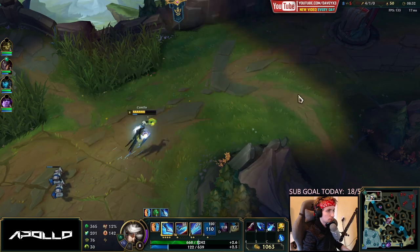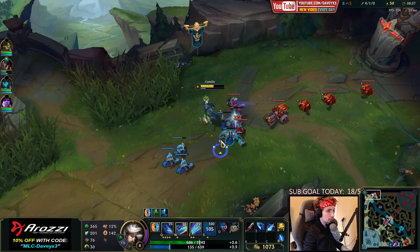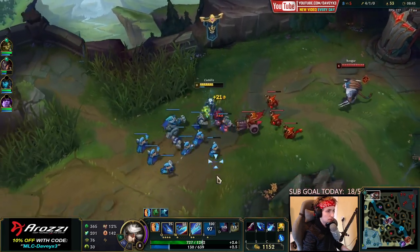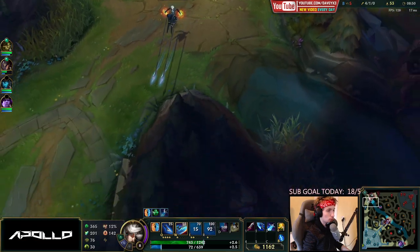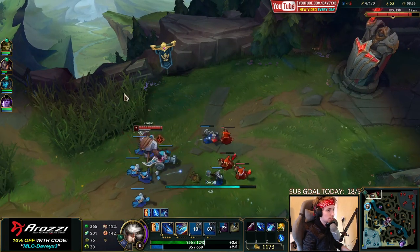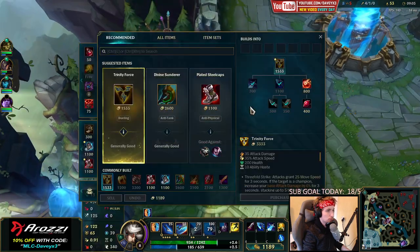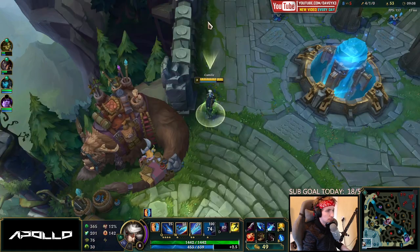The Rengar matchup - Rengar has so much damage, he can just walk up and stack his stacks. But if he's fully stacked you can still tank up all his damage with your passive and then just hit auto Q into Q with W and basically completely out-trade him. Makes absolutely no sense.